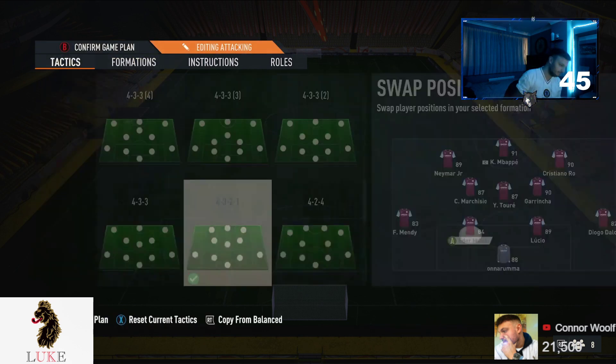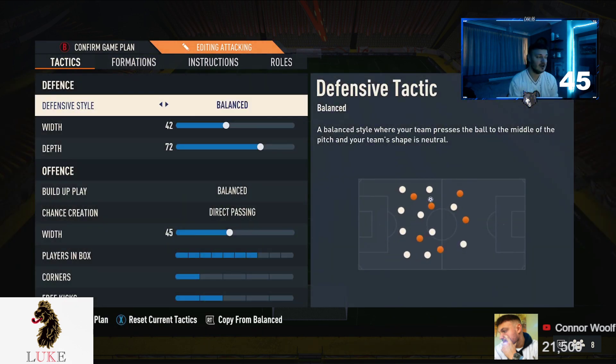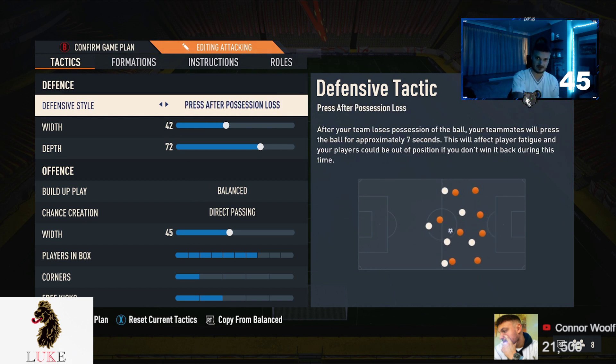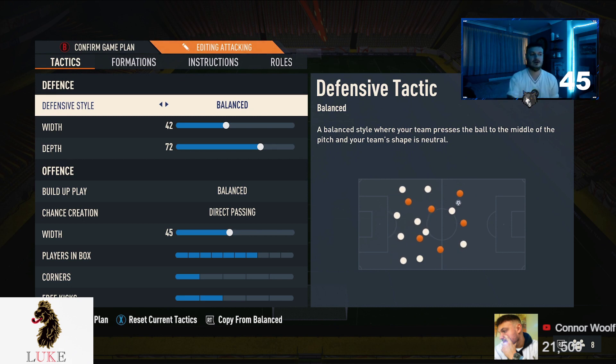Getting into the tactics — it's always going to be balanced. Press after possession loss and pressure on heavy touch are very good, but as I always say in every tactics video, it just drains your stamina too much. Sometimes they press when you're not expecting it and your back line is pushed all the way up the pitch and you get counter attacked. Press after possession loss can be very effective, but I always play balanced — a style where your team presses the ball to the middle of the pitch and your team's shape is neutral.